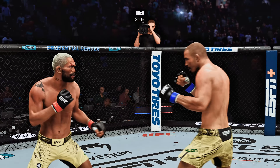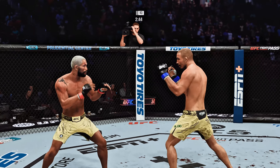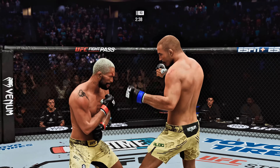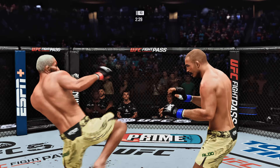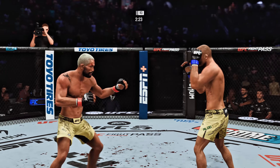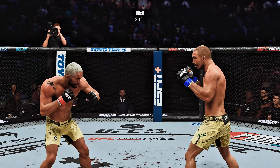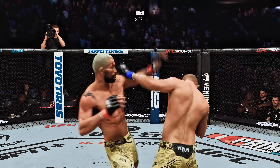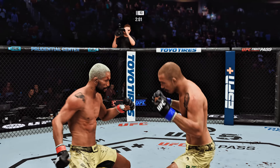Under three minutes now to go in the fight. Counter jab snaps the head back — that'll get his attention. He tags him with the straight, beautifully placed by Aldo. Just missed with the leg kick. He looks like he's taken so many strikes to the head. You've got to admire the urgency here — he is trying to keep the judges out of it, lighting up his opponent left and right. The uppercut is blocked.